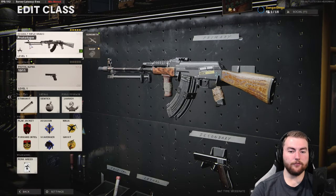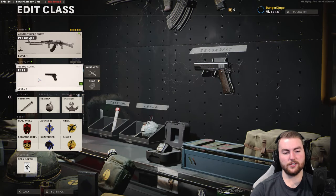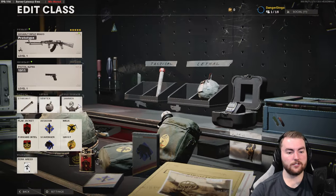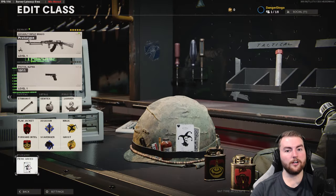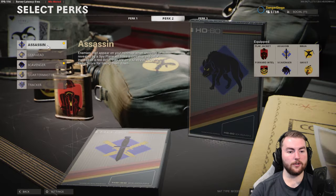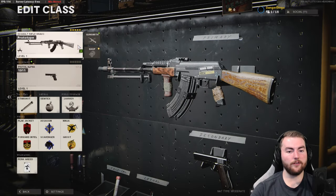The next gun on our list is the AK-47, and this is a 5-attachment class setup — you do not need 8 attachments, and you definitely don't need an optic. Nobody runs an optic on the AK; the iron sights are just super clean. Secondary is again whatever you want; we're running a random 1911. We have stim shot, semtex, and jammer in the middle slots. We're rocking perk greed since we don't have to run gunfighter, so our perks are flak jacket, forward intel, assassin, scavenger, ghost, and ninja.